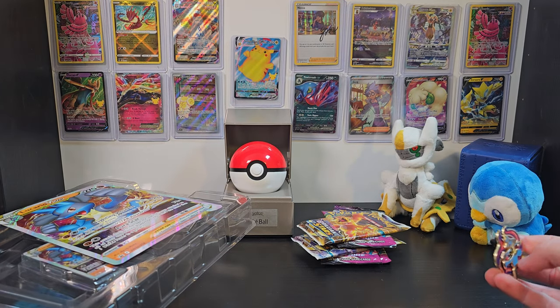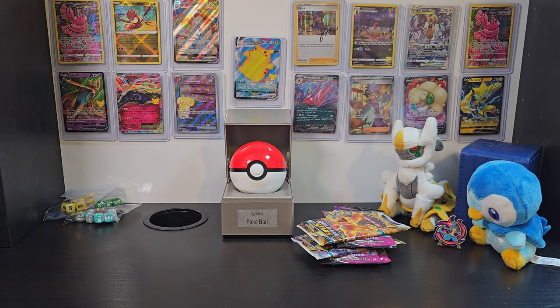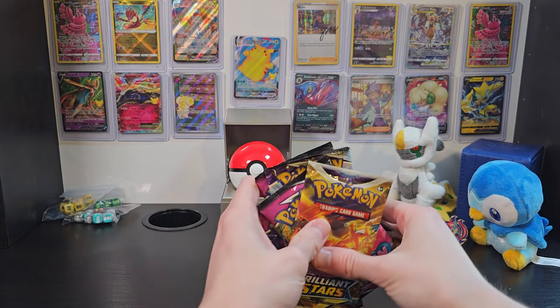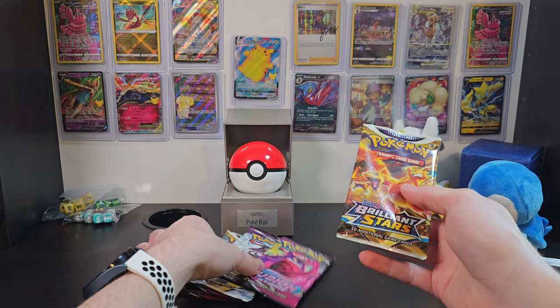We'll hang onto this pin and give it to Piplup and Arceus, since we're not giving them any card packs today. They haven't really done their work with the last couple, so we're going to keep these all for ourselves. We might have better luck that way. We'll start by opening the Brilliant Stars and see what we get.